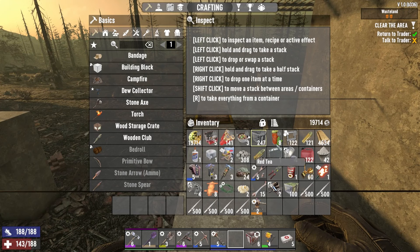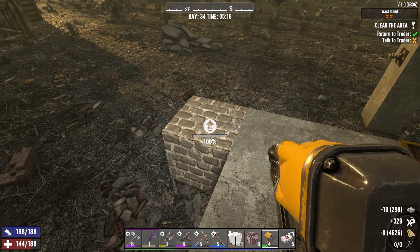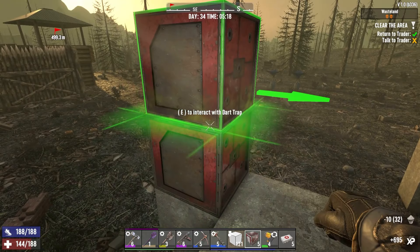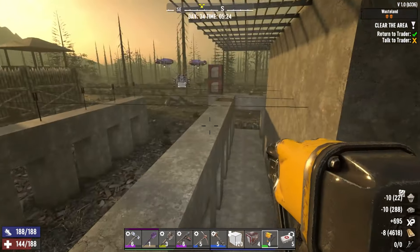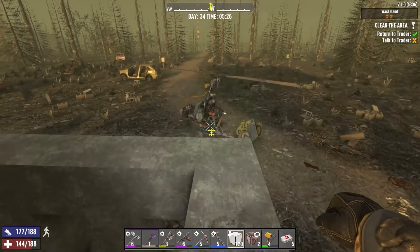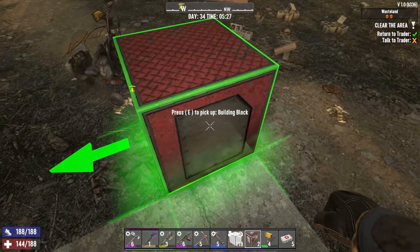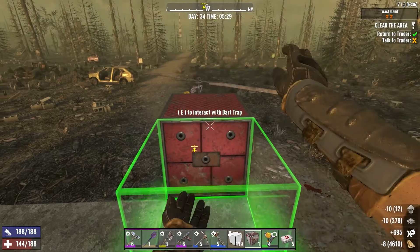I'm going to need my frames — we need a place to put these guys. And then we're going to have two dart traps, like so. On this end, that's where the other one is. This will face this direction. And on the end, I'll get that upgraded first. Two more facing this direction.